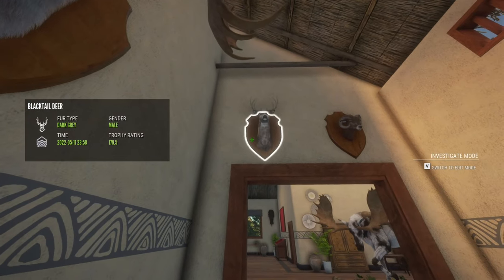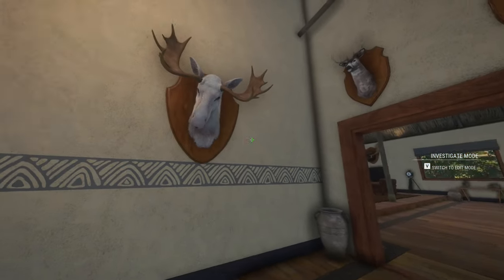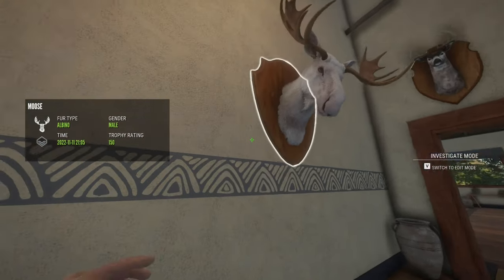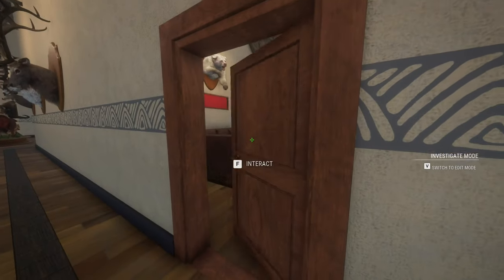One of my diamond black tails, 179.5 — it took forever to get one of these. This is my first one; it took forever to get a diamond black tail. One of my albino mooses — very cute, it was a level three. Let's go into this room, which is Hirschfelden slash med bed.